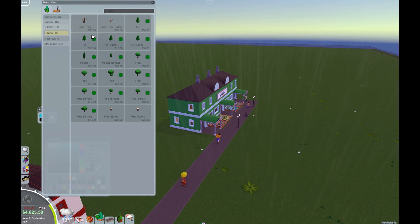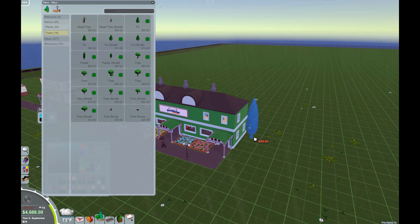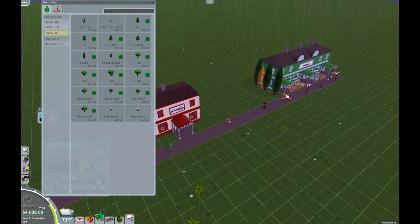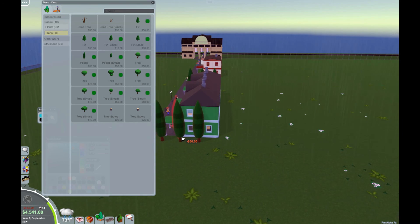Now the trees in Parkitect don't look hyper realistic — there is a definite cartoony style to them, but I do like them and they go well with the overall theme. You have smooth trees, rough fur-tree types, bubbly trees, round-top trees, topiary-looking ones, and poplars which are just tall skinny trees. The poplars tend to look decent near taller buildings. When putting trees around buildings, holding the alt key to get them lined up really helps. When you're putting trees out around your park you don't want them perfectly lined up, but near buildings you want them to look intentional.